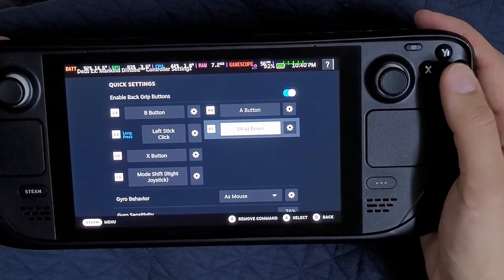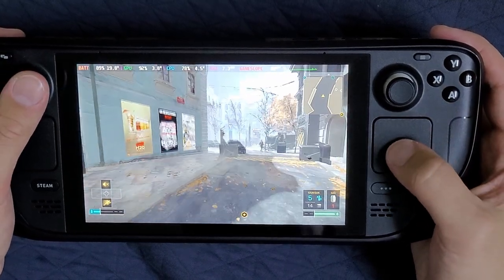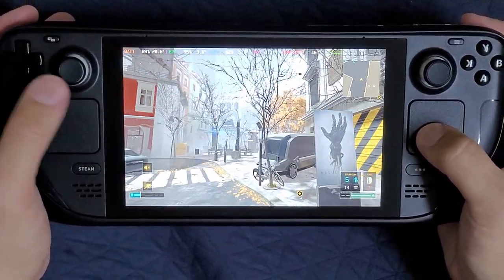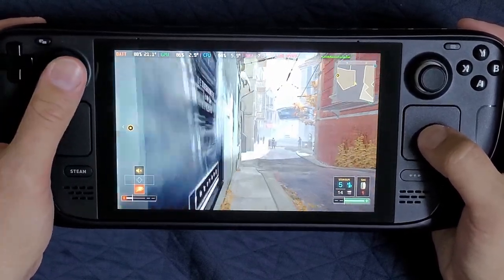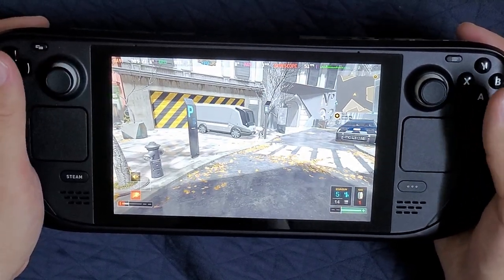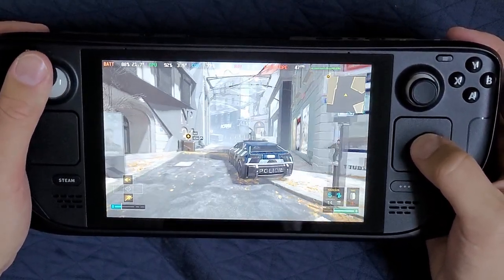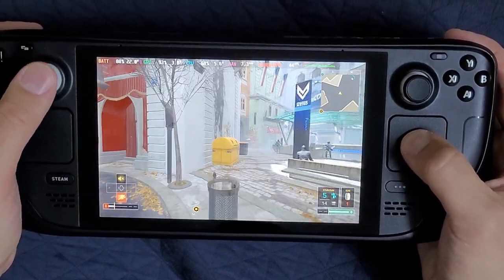R5 button does D-pad down, which for me is the Icarus dash. When I run, I don't want to stop to press the D-pad, so I binded R5 to D-pad down for this specific title. I can just sprint and then hit R5 for my dash. So I'm running, reloading, looking around comfortably, hiding, changing direction, sprinting. It's really nice and comfortable.